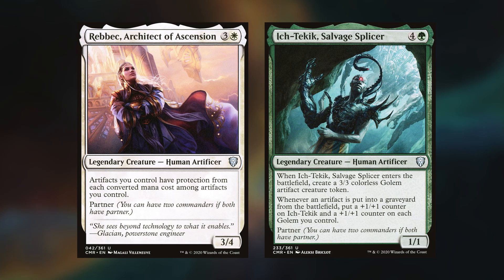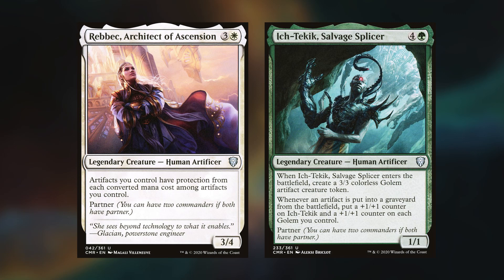I was pleasantly surprised to see Max cast both of his commanders, after the last time we played this deck and didn't see either of them. Rebek actually provides some pretty decent protection for his artifact creatures, and I loved seeing Forsaken Monument hit the field. Nick's Cosima/Omen Keel deck is easily one of my favorites that he's built in the last couple of years — it's just so cool. Mono blue vehicles is a pretty sweet archetype and it seems to lack a lot of the hard control that typical blue decks play, so he basically allows other people to do stuff while still exiling your top cards, so somehow it doesn't feel as bad.